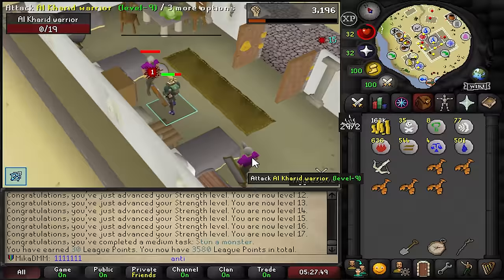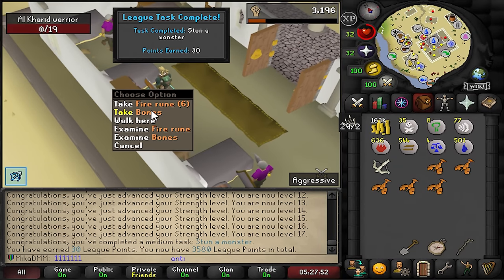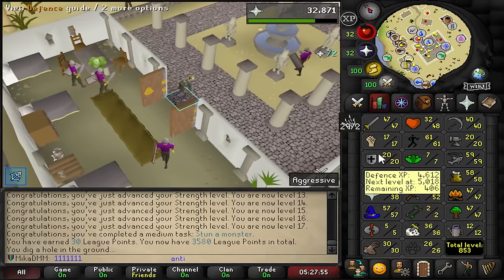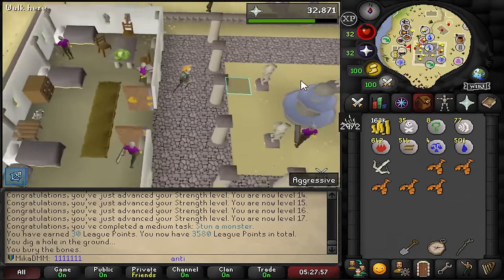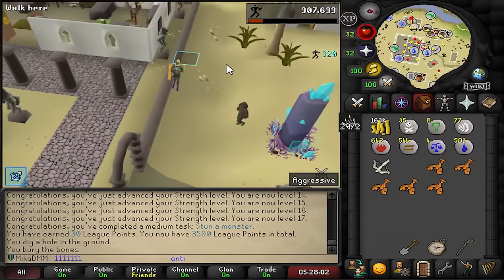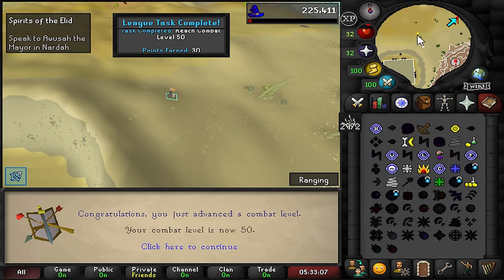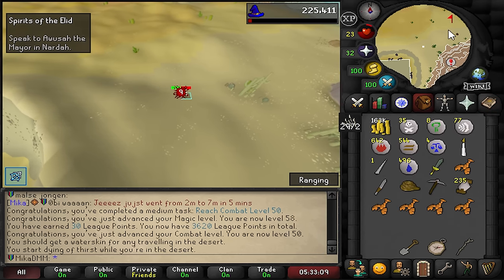Stun a monster. Okay it worked. There was a requirement of 30 defense - I was looking everywhere to find it, but apparently you don't need it. Just buy a blackjack and stun a monster by slapping it in the face - it's an RNG thing. We're now level 50 combat as well for some bonus points.